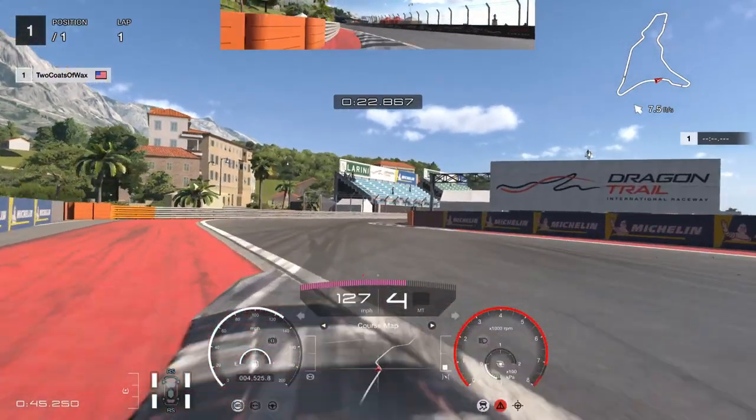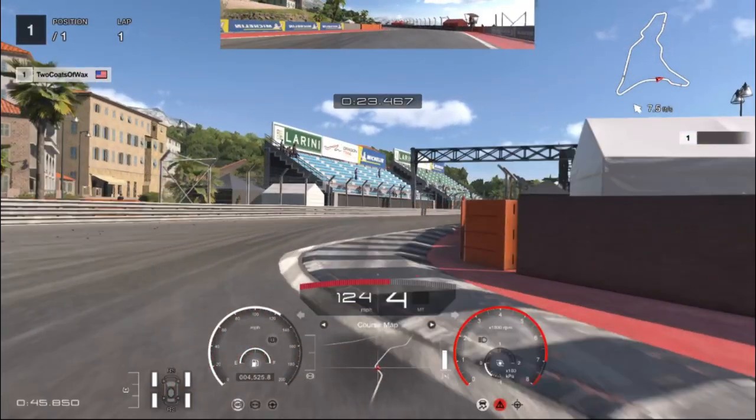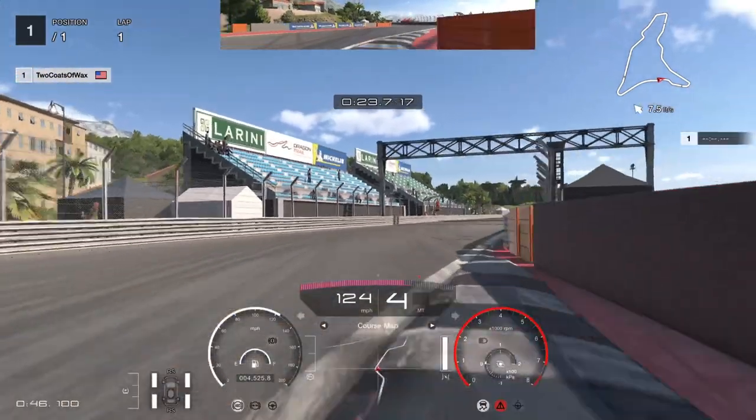As we continue and approach the second curb, I've begun adding in steering angle and added a bit more throttle input as well. My goal here is to roll into full throttle right as I reach that second apex. As the car moves over the curb, watch my steering angle and how steady I keep it nearly all the way to the gantry. Only as I near the Marshall Post does the steering unwind meaningfully.